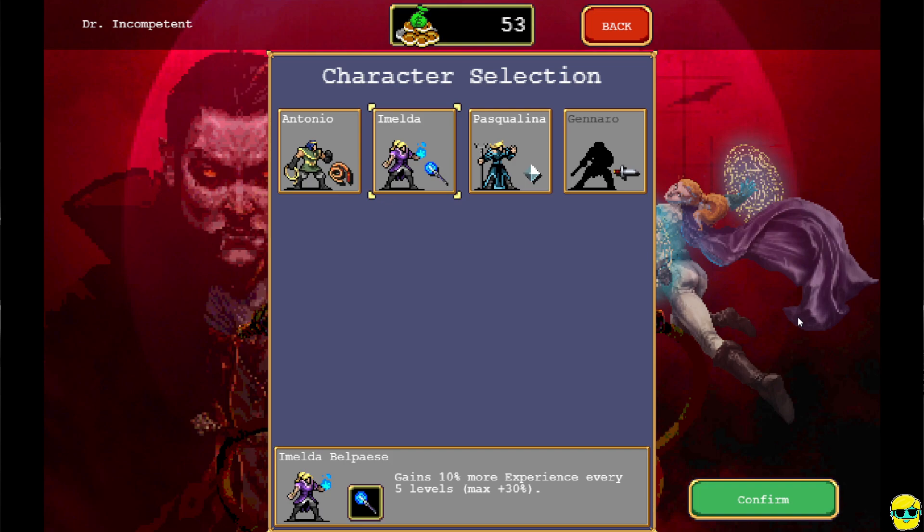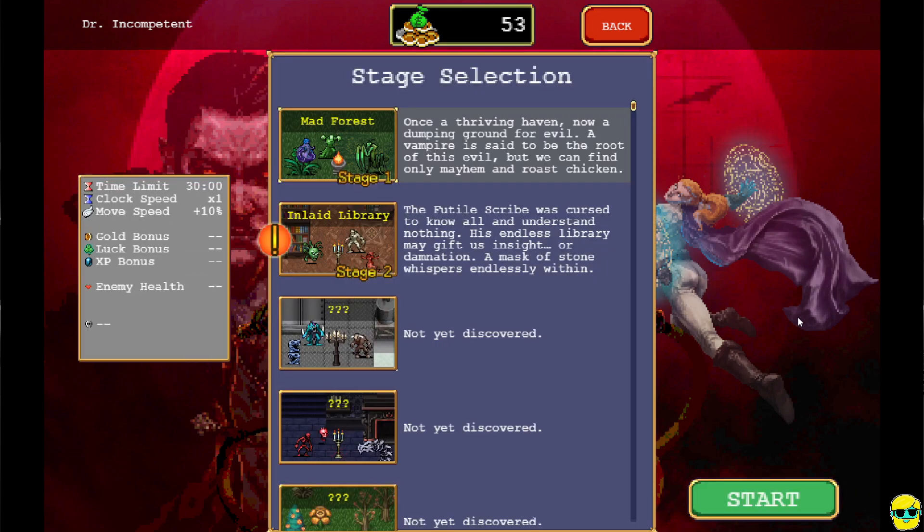You might just decide between these characters which one fits your play style better and that you like. And all we're really trying to do in the beginning of the game is just make enough money so that we can level up enough to get through this first stage. So I'm going to choose Imelda, and we're going to rock and roll. We could go to the Inlaid Library, but I'm going to keep going with the Mad Forest for now.